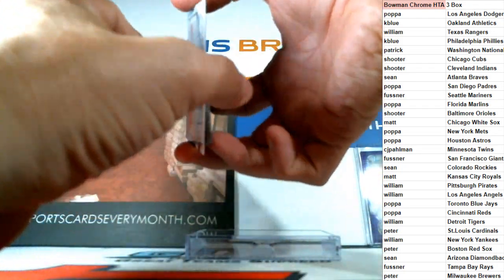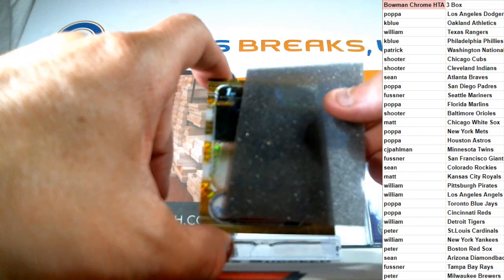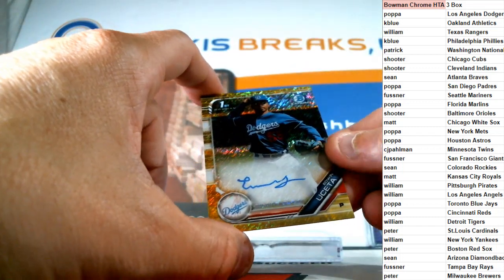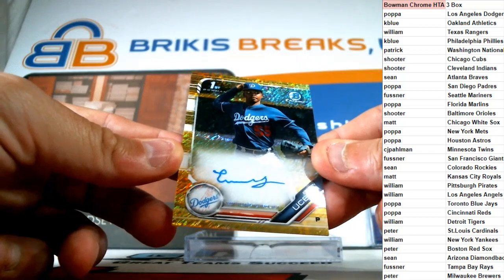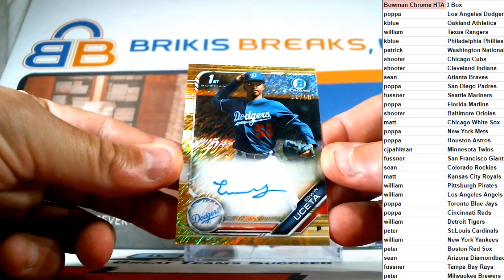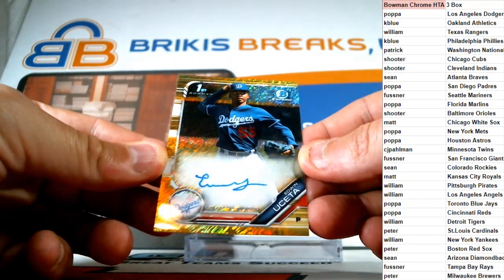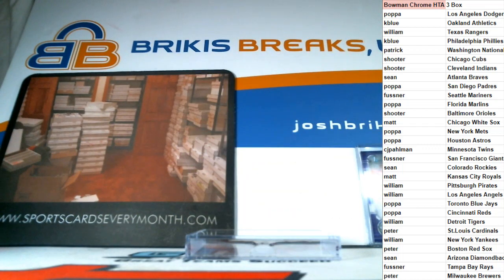It is a Dodger — I don't know this guy. I hope he's good because it is a nice gold shimmer auto. First Bowman, numbered to 50 — Edwin Uceta. It's actually numbered on the front, number to 50 it is. Edwin Uceta, gold shimmer for the Dodgers up top, Papa. Nice box to start it off — two color out of the first three cards is pretty sweet.